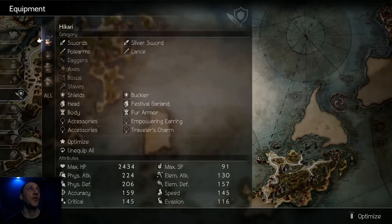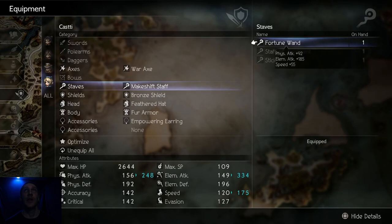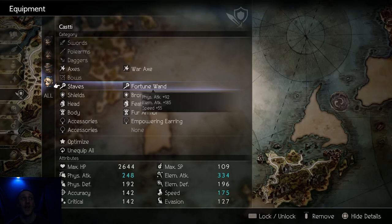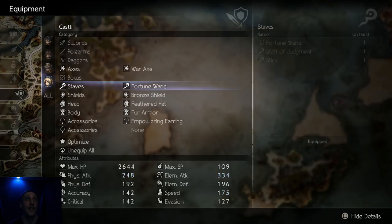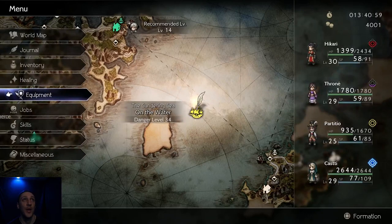Let's go to equipment - we're gonna put it on our cleric, obviously. She had a makeshift staff, not much of a staff, but look at this: the Fortune Wand - oh my gosh, look how much that goes up! Elemental attack goes up to 92, then 185, and plus 55 speed. She's gonna be powerful! So that was really cool.